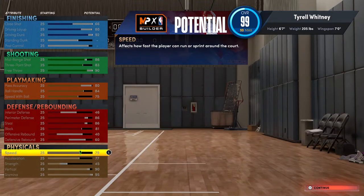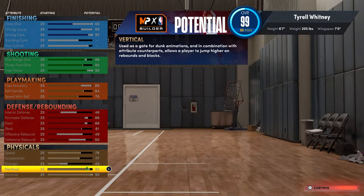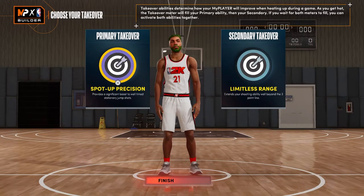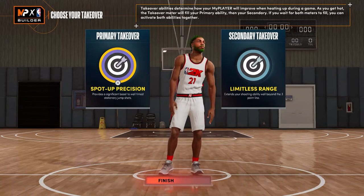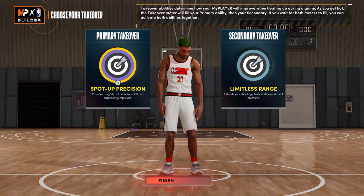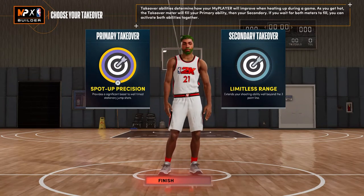For physicals: speed is a 79, acceleration 77, strength is a 45, vertical 90, and stamina 95 — y'all see the athletic freak I got. When it comes to takeover, just have fun and try different things. I think spot-up precision is the best in the entire game, but sometimes I run spot-up precision and limitless, or spot-up precision and finishing moves — it just depends on what mood I'm in. Do I want to boom on everybody or shoot the lights out?